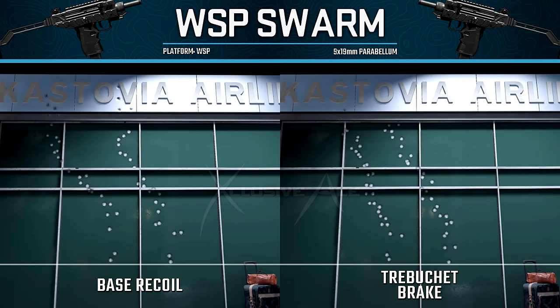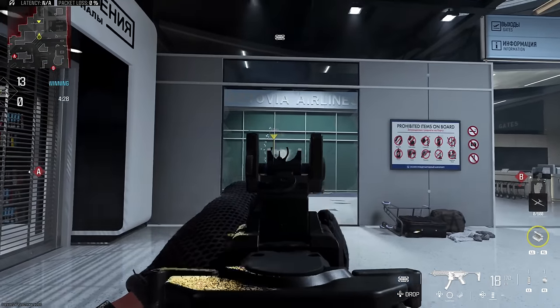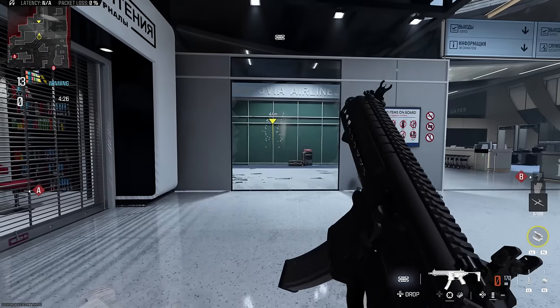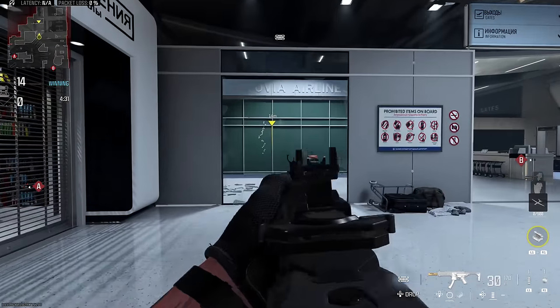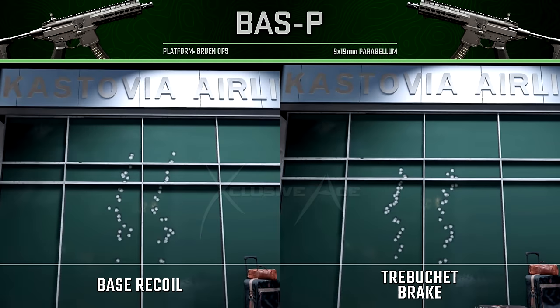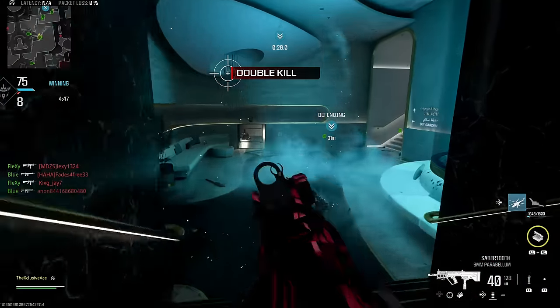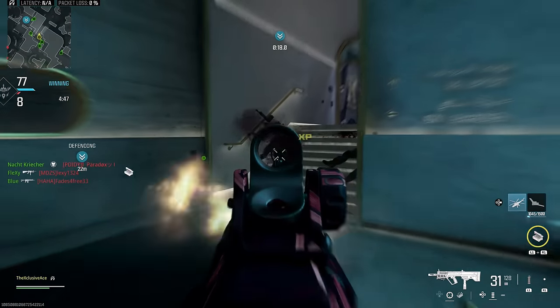When we look at Modern Warfare 2 SMGs, a big thing with MW2 weapons is they tend to have a lot more gun kick on average than their Modern Warfare 3 counterparts. Since the Trebuchet Break helps a lot with gun kick control — that 25% boost — I would say this is even better on MW2 SMGs than MW3 ones on average. So just looking at the pros and the upside, the Trebuchet Break is looking really good as a muzzle for getting general recoil under control.